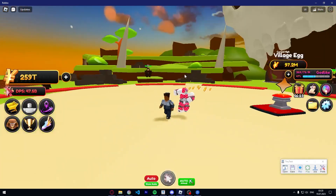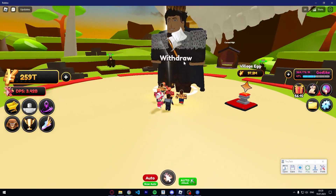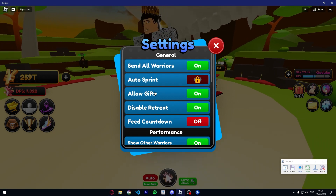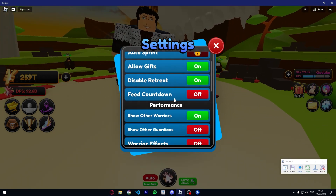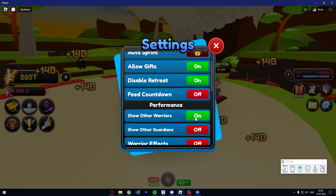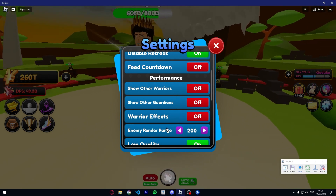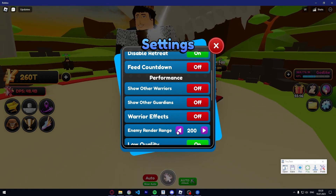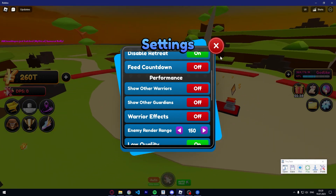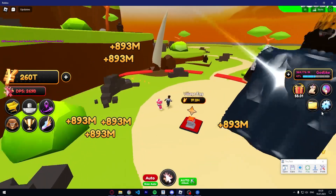If I turn retreat off, you can see that clicking on enemies doesn't cause them to come back. So just turn that off. 'Feed countdown' — I don't really know what that is, I just turn it off, because the less you have enabled the less lag you get. 'Show other warriors' — I turn that off to keep performance. For enemy render distance, just make it so that you can see the boss from where you stand at the egg open spot.